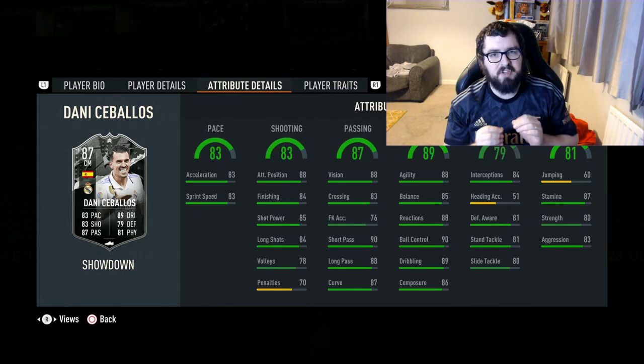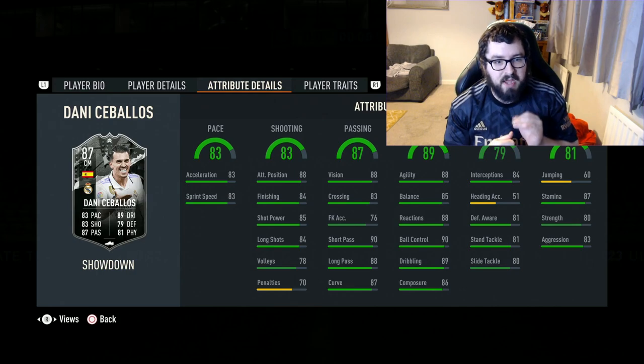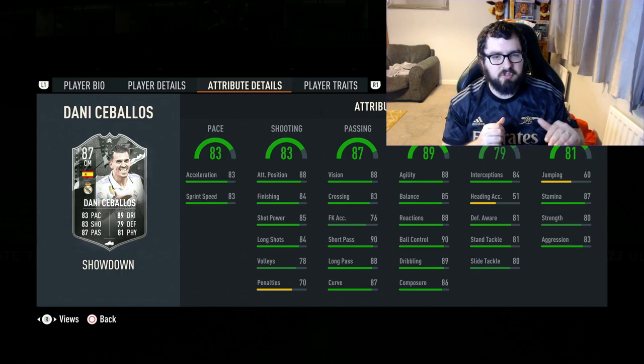Looking at his in-game stats, the biggest thing to note is his big pace upgrade. His base card has 58 pace; this one has 83, which definitely helps make him more usable in game. In terms of the face stats, it's very much an all-rounder across the board — almost Bullet Gang material.